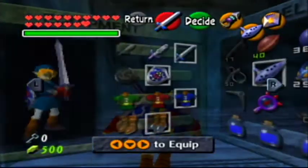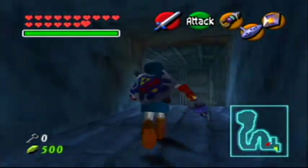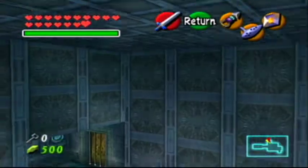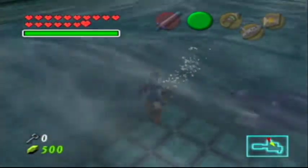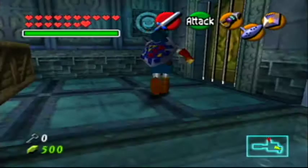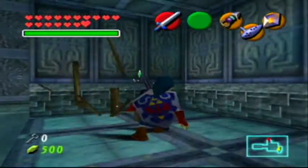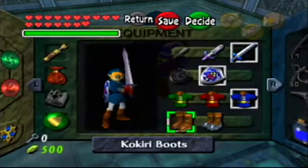Let's just unequip our Iron Boots because I want to actually run. Let's make our way to land, break open these boxes, and see what we got. Honestly, there's nothing I really need from these. I thought it was just rupees, but I gotta be sure. Better safe than sorry.